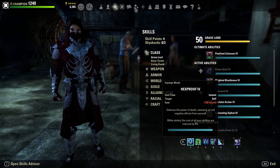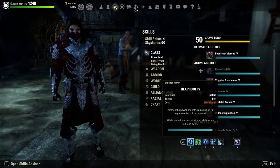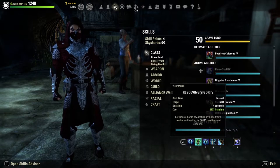I run Hexproof on the back bar to purge all negative effects off me. It also gives 3% cost reduction, so between that and the cost reduction from being an Imperial, plus the cost reduction from our jewelry glyph, we have an incredible amount of sustain. Hexproof purges a ton of effects at the cost of a little bit of HP, helping us remain tanky. If we're trying to kite and heal up with our HoTs, we can purge all the DoTs and let our heals go to work.